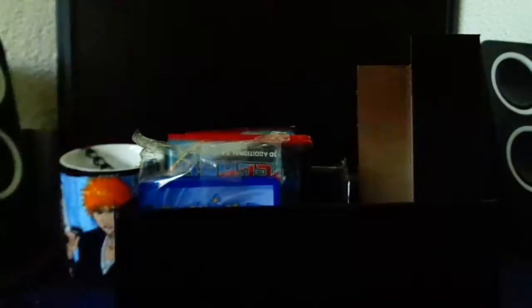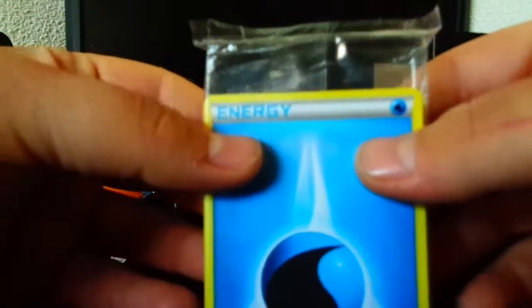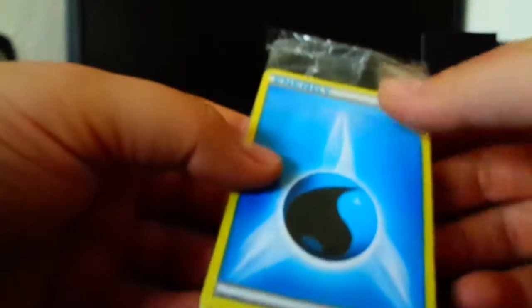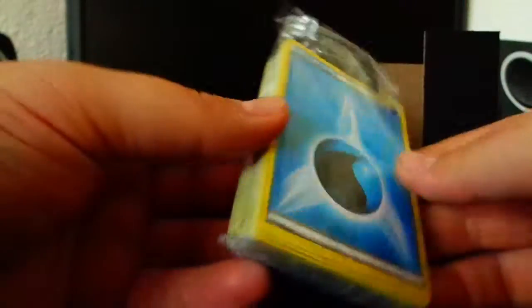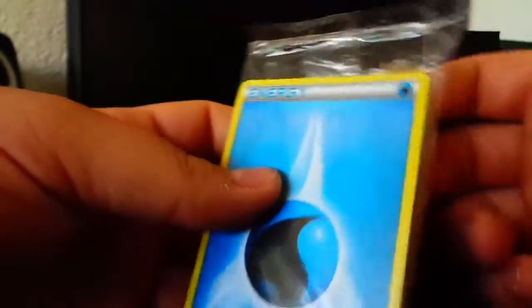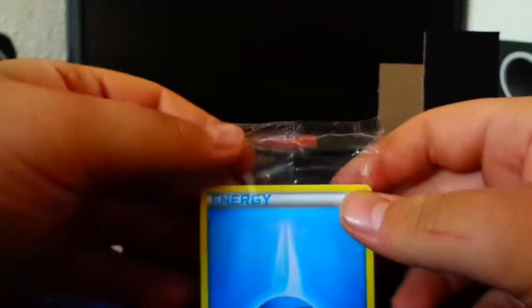Then we got the energies. I showed these off once before - you have about five of every energy type: water, fire, grass, thunder, fighting, dark, steel, fairy - you have everything. I'm not going to open those because I need to keep them.